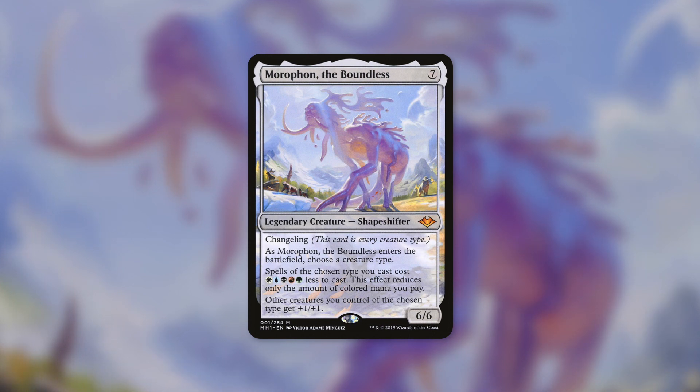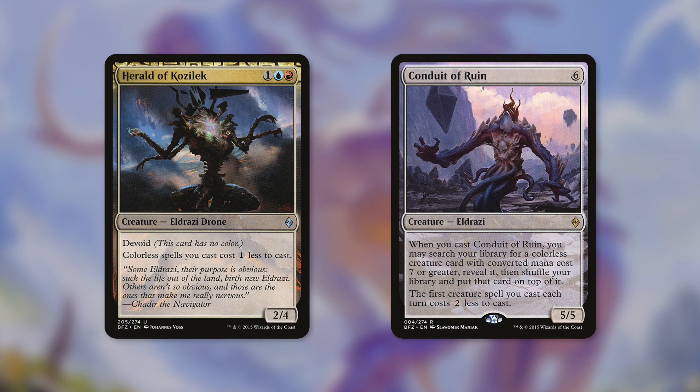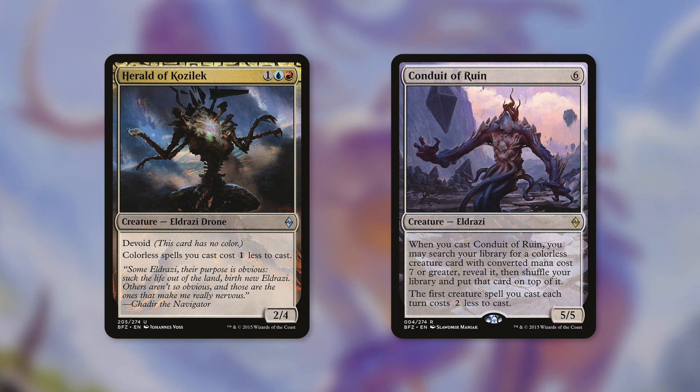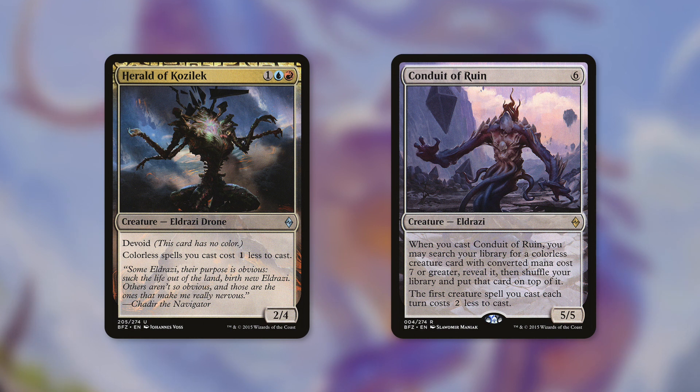Obviously you want ramp in this deck, but you're also going to want some mana reducers like Herald of Kozilek and Conduit of Ruin. Both are Eldrazi that can help make your Eldrazi cost less to cast. Herald of Kozilek is a 2/4 Eldrazi Drone with Devoid, so this card has no color. It's only going to cost you one to cast because Morophon is going to make its pips essentially just go away. It says colorless spells you cast cost one less to cast, so now all your other Eldrazi cost less to cast because of both Morophon and Herald.